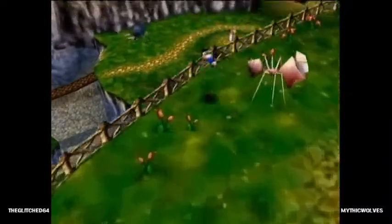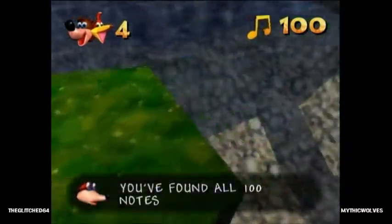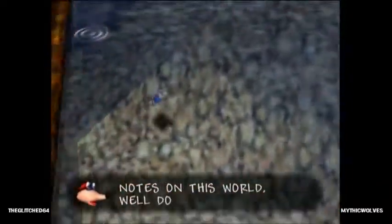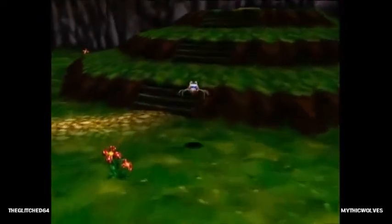We got all the jiggies. Grab this honeycomb piece and we can go down here and get the last few notes. And there we go — complete. Now we just have to exit the world and grab the last jiggy of Mumbo's Mountain, technically.